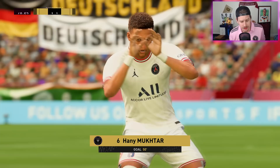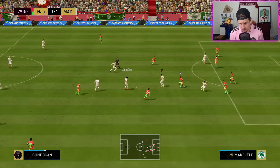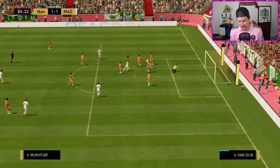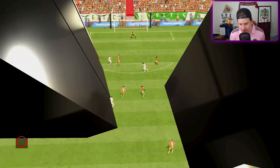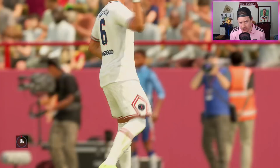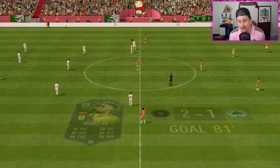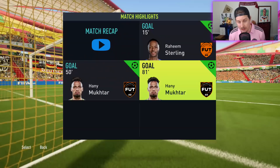Hany Mukhtar goes ahead and scores a goal in the 50th minute. It's a card that's going to be difficult for a lot of people to fit in their squads because he is MLS, but his dribbling is nuts and his shooting is crazy. The left analog stick dribbling on this Hany Mukhtar card is absolutely derbrochen — a Berba to a left analog stick dribble, just juke his defender out of his socks. Then a nice pop around VVD to put it through. With the five-star weak foot, it doesn't matter which foot you shoot with.